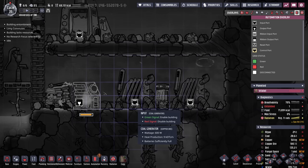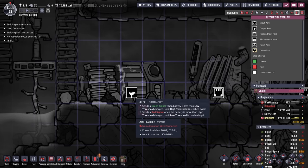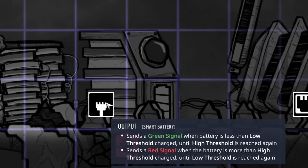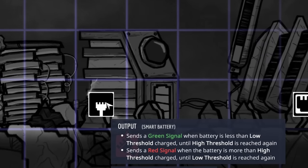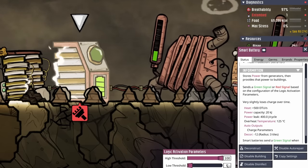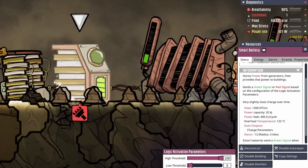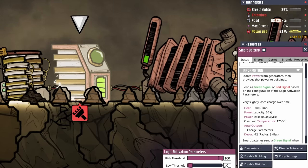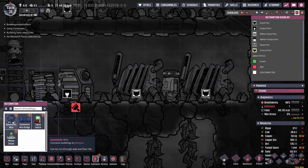This is exactly what we're trying to achieve. The automation overlay has a legend explaining each type of port. When we highlight over the smart battery, it shows it will send a green signal when the battery is less than the low threshold until the high threshold is reached, and sends a red signal when the battery is above the high threshold until the low threshold is reached again. By clicking on the smart battery itself, you can see these thresholds — high and low. Right now, when the battery is 100% full it sends a red signal, and won't send another signal until it hits the low threshold, currently set to zero. We connect everything with automation wire, running from the smart battery's output into both coal generators' inputs.